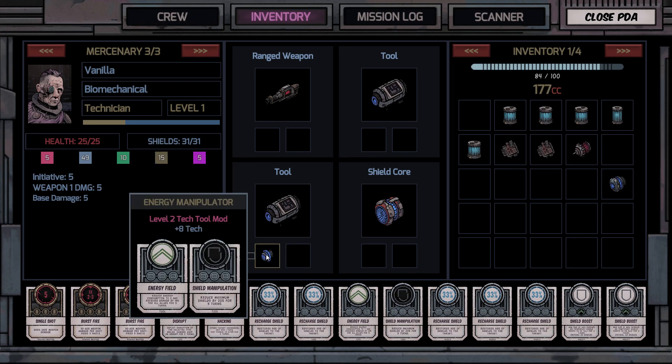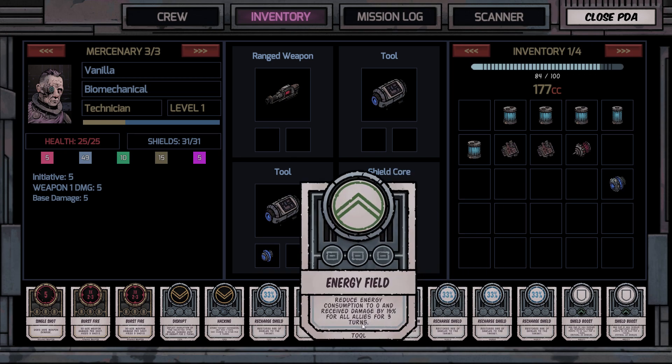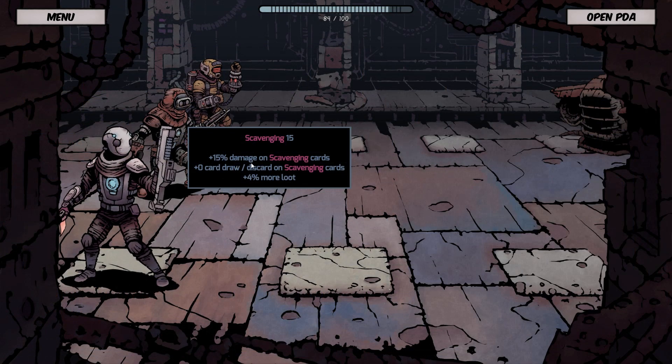8 tech is awesome. And we get energy field and shield manipulation. Reduce maximum shield by 20%. Nice. Reduce energy consumption to 0 and received damage by 15% for all allies. Sweet! That's awesome. That's a good buff.